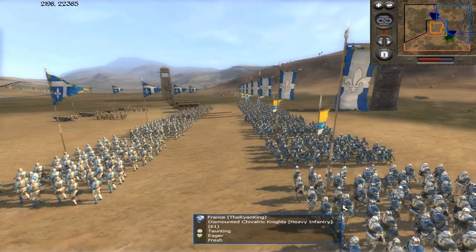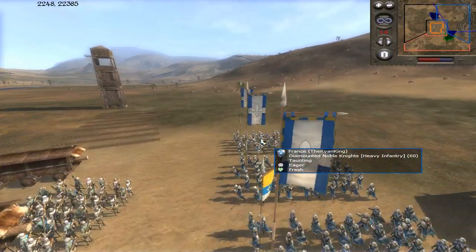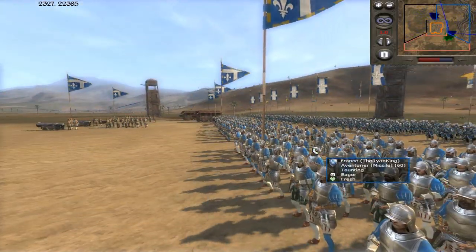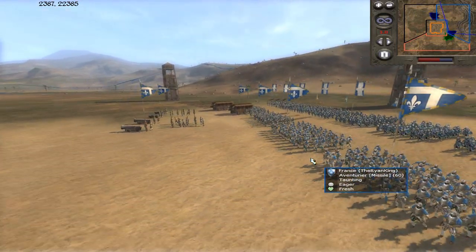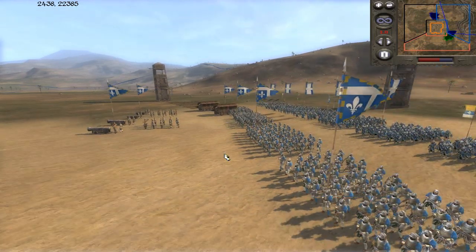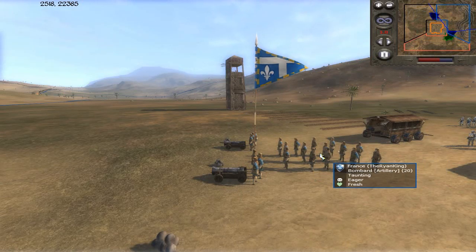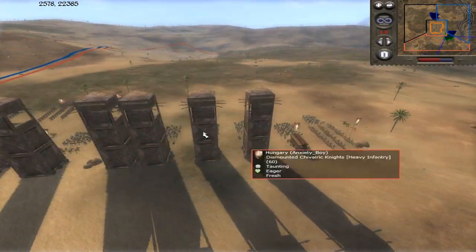France brought 8 units of heavy infantry — a mixture of noble knights and feudal knights and all that good stuff. He's got some Scotsguard and then some Aventuriers — it's a French word and I know I just murdered the pronunciation. He's got 1 unit of Grand Bombard and a normal Bombard, plus a couple siege equipment. I've also got a couple siege equipment and a bunch of ladders.